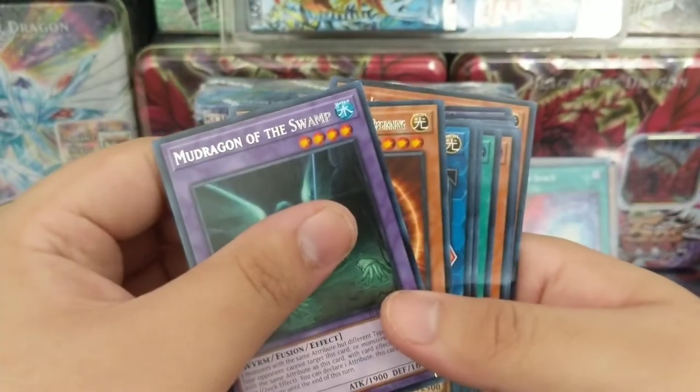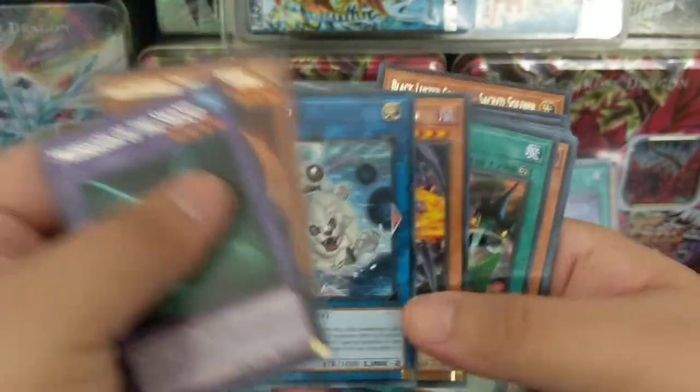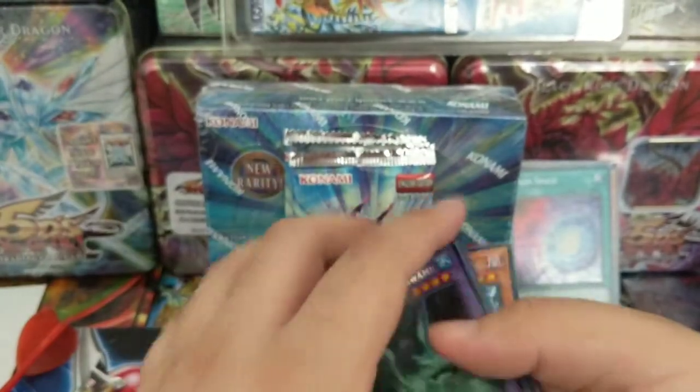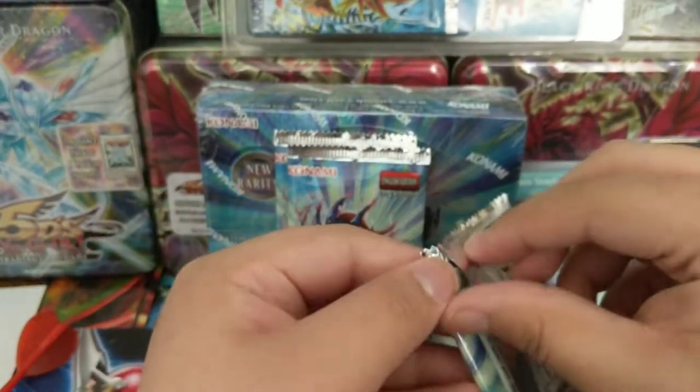This was packaging — these corners look fine, but some of them are already whitening. Oh man. I hope I don't have a starlight rare... I mean, I kind of do — but if I do, I hope it's not damaged at least, because that's not good.